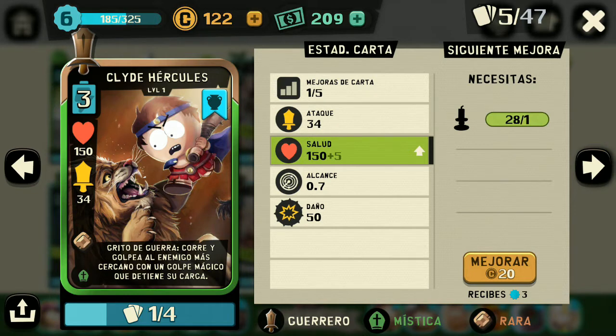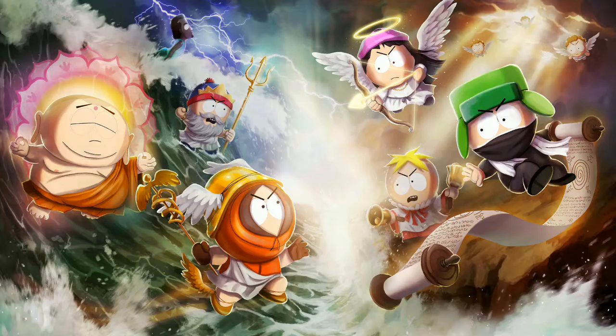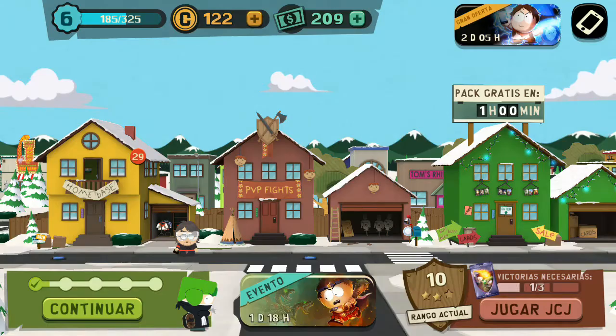Dice: Grito de guerra, corre y golpea al enemigo más cercano con un golpe mágico que detiene su carga. ¡Wow, esto es espectacular para esos personajes que tienen carga! Me parece muy bonita la carta y ya la hemos desbloqueado. Bueno, esto ha sido todo por el video de hoy, espero que dejen su like, sus comentarios, y nos vemos en una próxima oportunidad. ¡Bye muchachos!